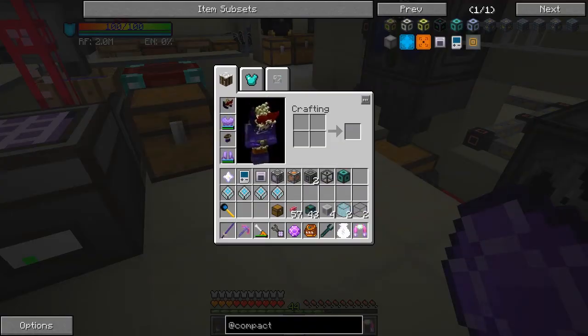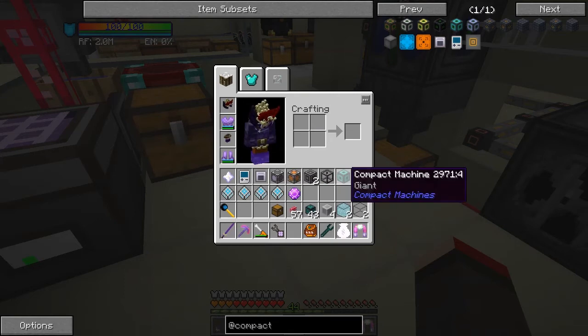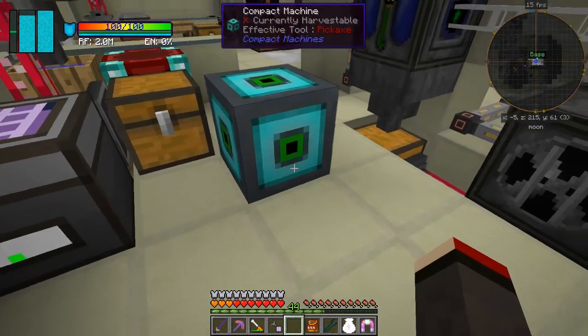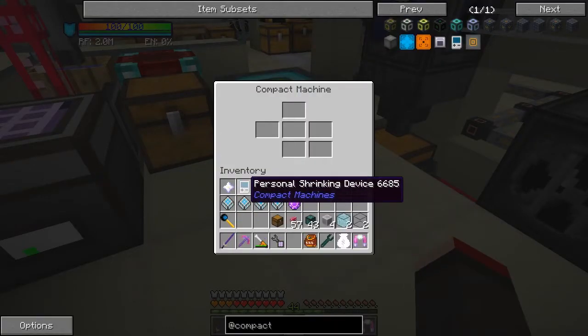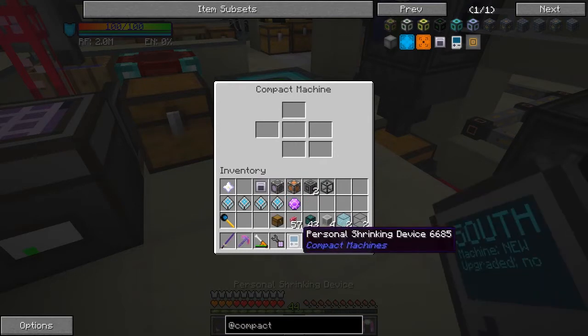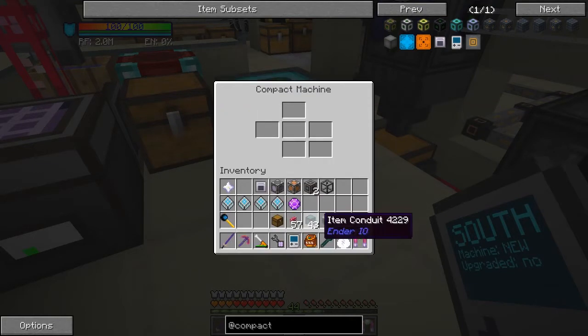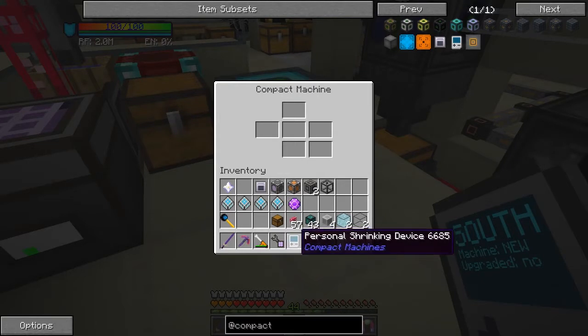With these compact machines, what you have to do is put one of these rooms down. I've got one room here made with diamonds around the resizing cube, and then you can go inside it. But you can't go inside it by just right-clicking — you have to use this personal shrinking device. This is expensive in this mod pack. I'm not sure why it's so expensive because this is something you should be using right from the beginning of your base. It requires a steel machine hull, and it's also 1.6 billion RF to make one of these things.